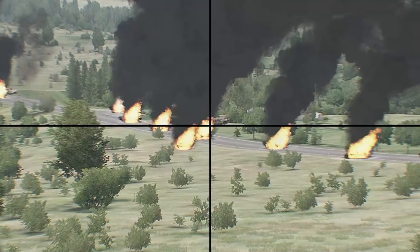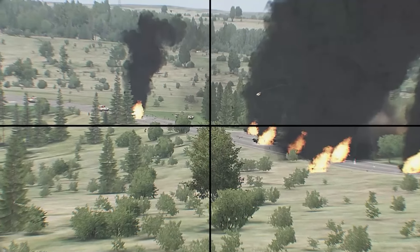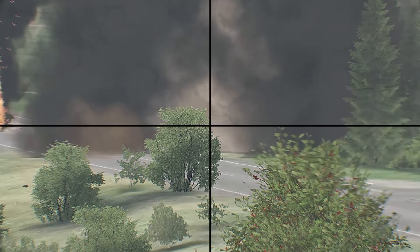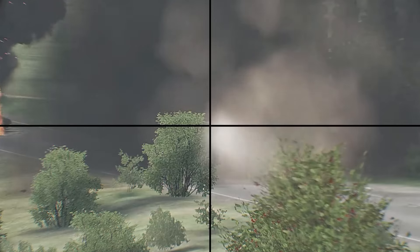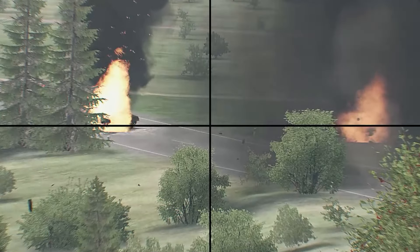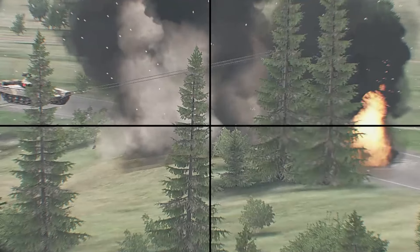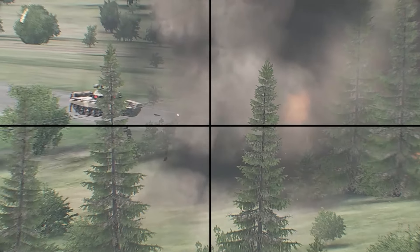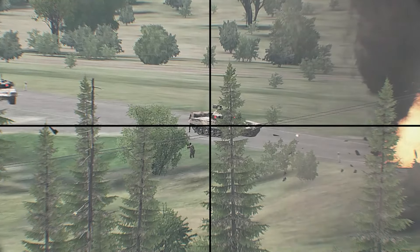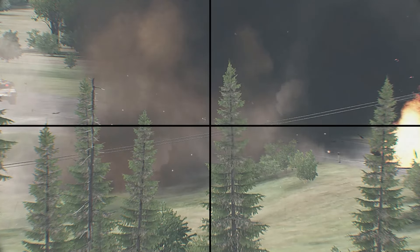Soldier, 100 meters front. Target down! AT soldier, soldier, 75 meters right. Standing by! Six, fire at that soldier! I've got him! Speed down! 100 meters front. Target down! AT soldier, soldier, 75 meters right. Standing by! Six, fire at that soldier! I've got him! Speed down! 100 meters front. Target down! AT soldier, soldier, 75 meters right. Standing by! Six, fire at that soldier! I've got him! Speed down!